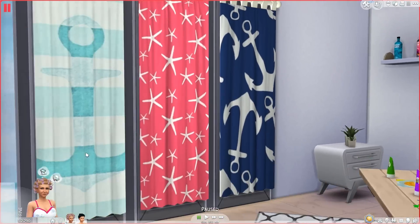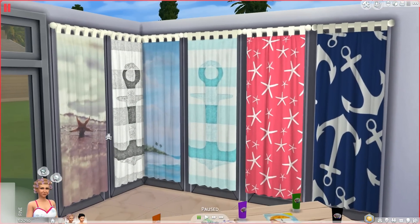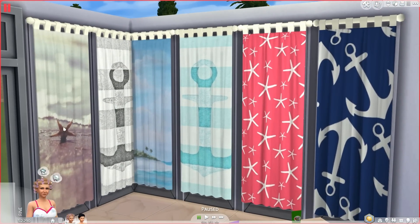Next up, you're looking at the beach themed curtains by Sunshine and Roses. These are really, really pretty. I'm not really interested in curtains most of the time, but when there are really good designs like these, I want to download them. There's more than what I'm displaying here, but I really like the anchor and the starfish ones. There are also some more realistic ones like the starfish in the sand and then the ocean. They also have a palm tree one — I really like the anchor and the starfish ones.